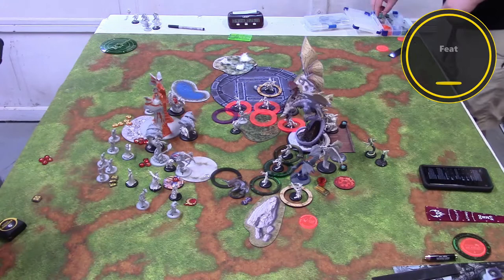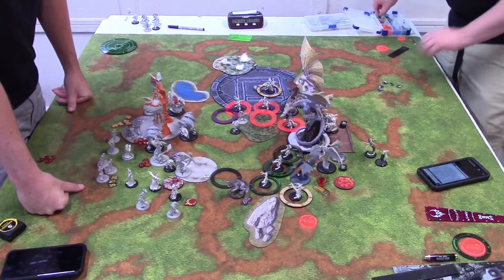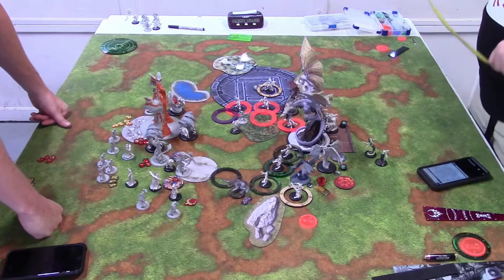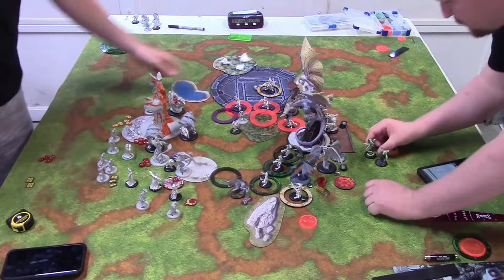Gathain walks up and pops his feat. He's reading to make sure which models are valid targets — I should have caught this, but he does put a token for the feat on the blight archon, which is not a living model and not a valid target. It doesn't come into play, no spoilers, but it shouldn't have been allowed — he would have just picked another virtue likely. Over to my turn two.